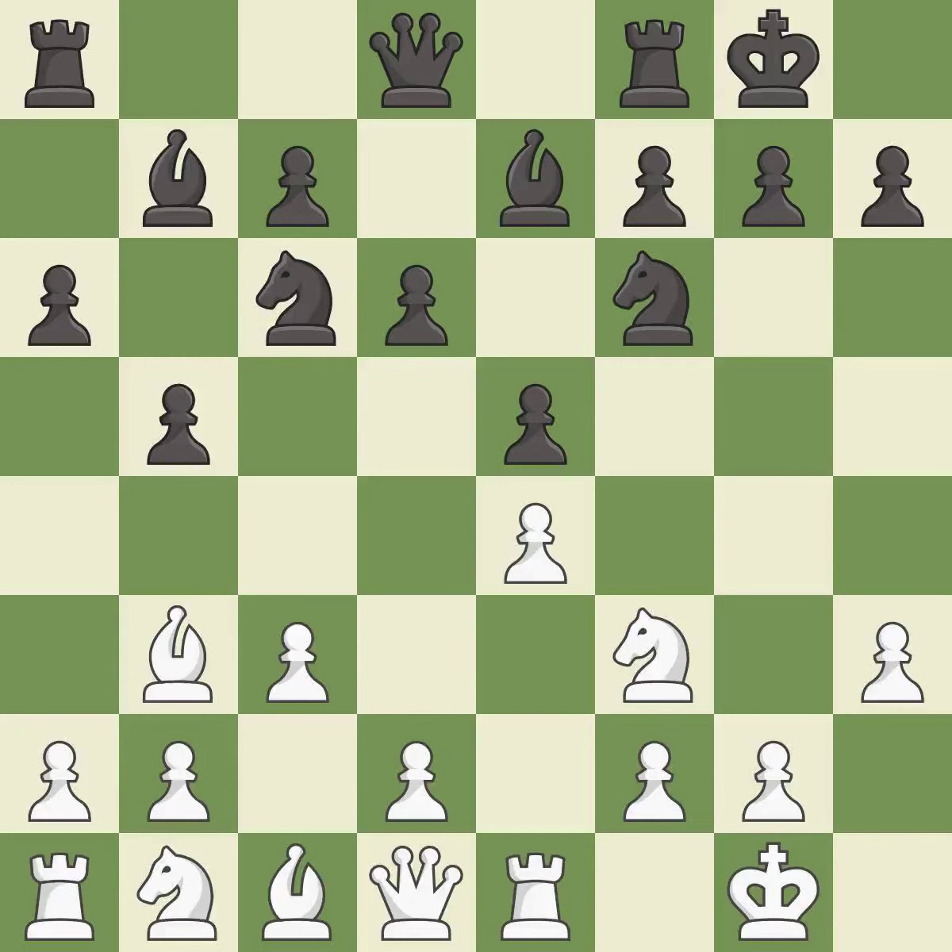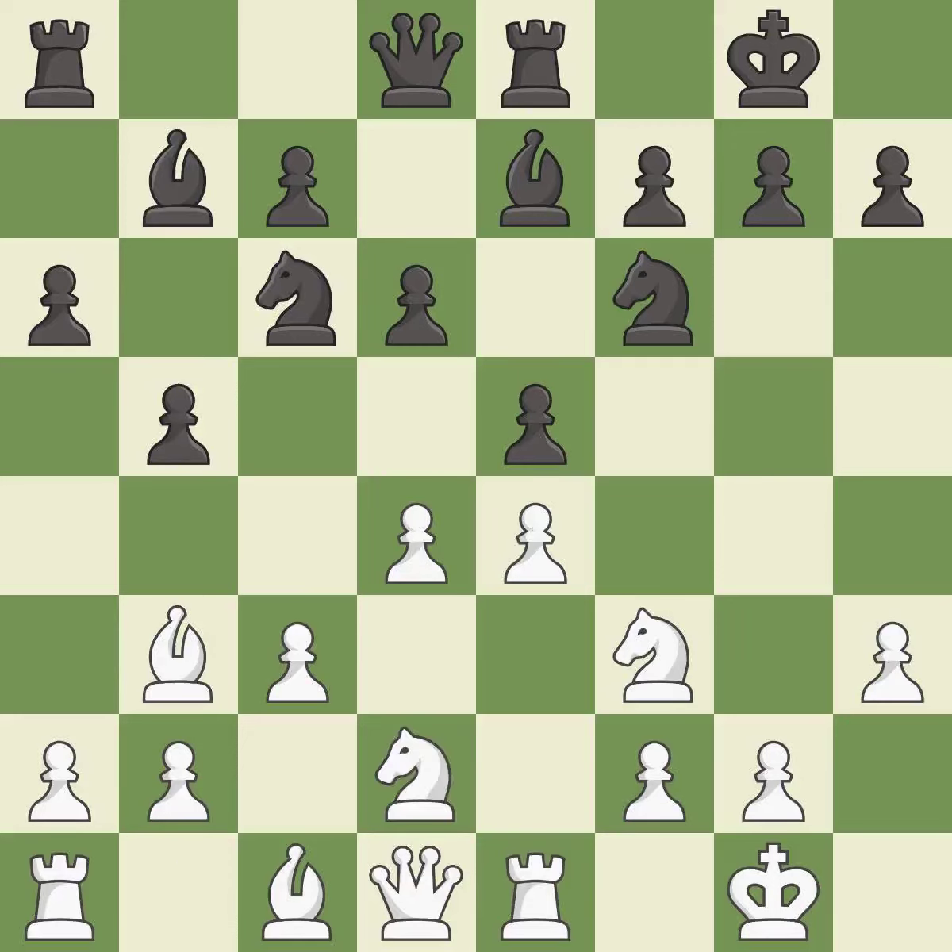Bb7 puts the bishop on the long diagonal in a move called a fianchetto. d4 gains space in the center, allows the dark-squared bishop to develop, and attacks the e5 pawn. Re8 puts the rook on a central file and vacates the f8 square for the bishop. This develops a knight off its starting square, getting it into the action.